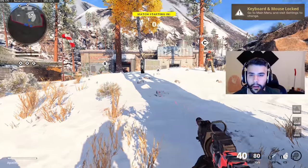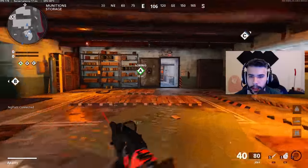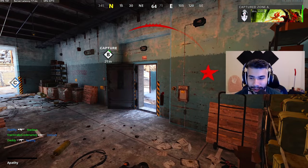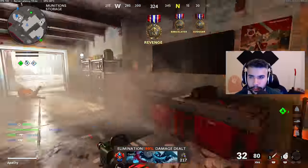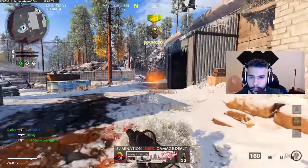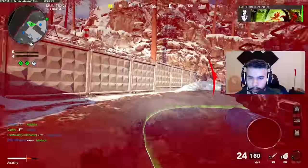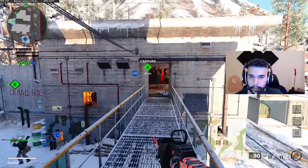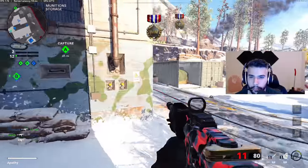We got some Domination on Crossroads, playing some high-level lobbies. The XM4 is being used by a lot of pro players. You can see the recoil control — it does not really move and it kills very, very fast. This shoots extremely straight; I knew it shot straight but this exceeds my expectations a little bit, which is a good thing. I've actually been raging a little bit about this gun because sometimes it just feels like it's too good.